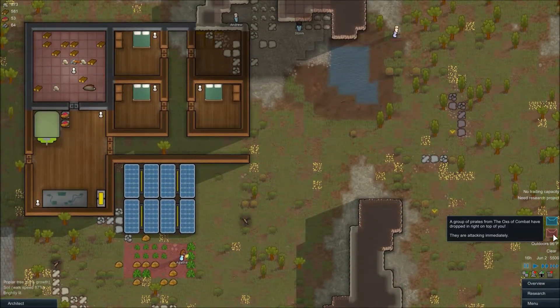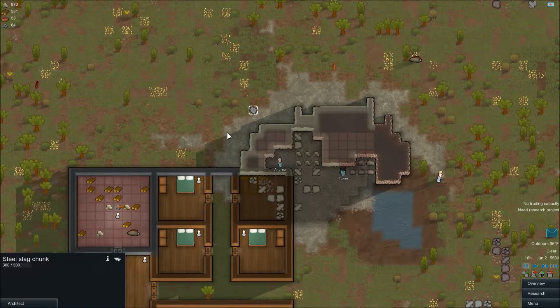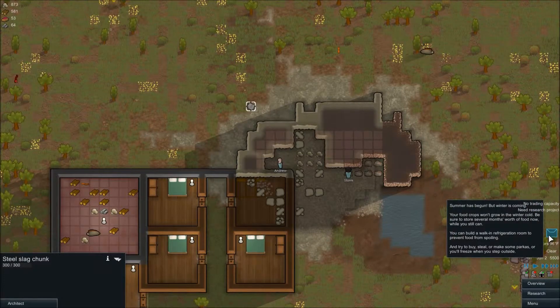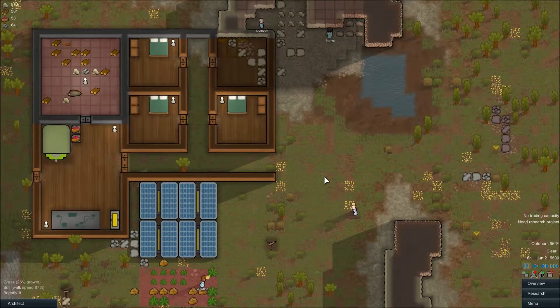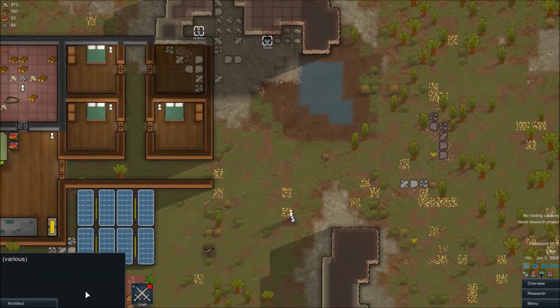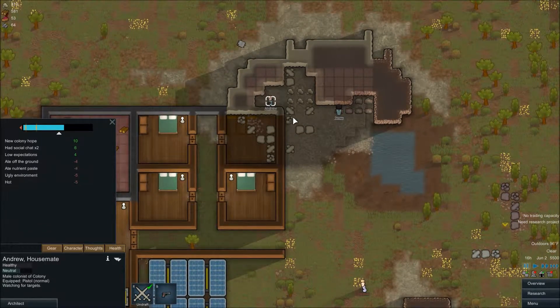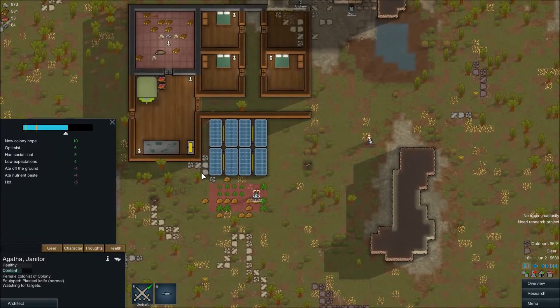Uh-oh! A group of pirates have come! Really? Where the hell are they? Oh, there he is. Okay, guys. Draft. Yeah, you get there. You get there. Where's the other person? Draft. Hide over there.